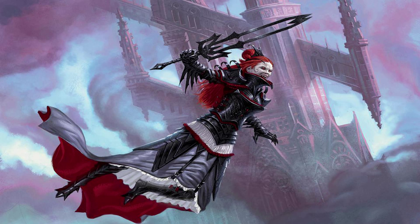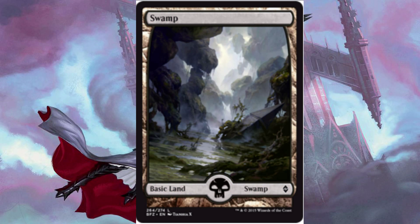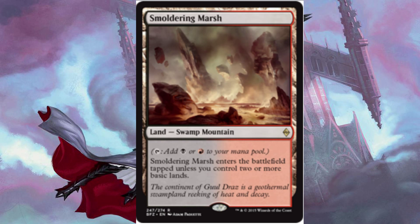So we're going to take a look at our lands. First up, we have 13 Mountains, we then have 8 Swamps, and we have 2 Smoldering Marsh. They tap for either black or red, and they enter the battlefield tapped unless you control 2 or more basic lands.